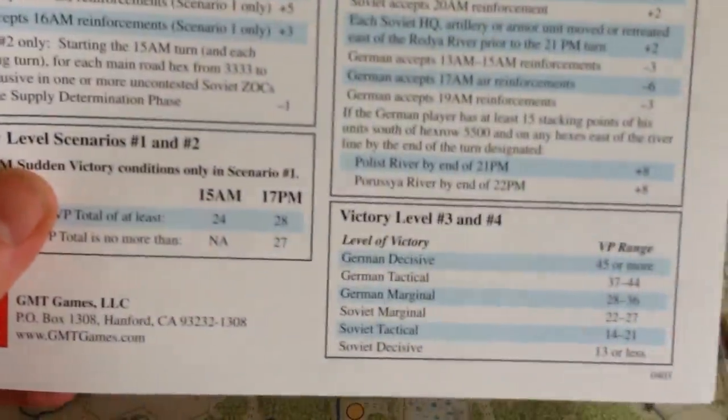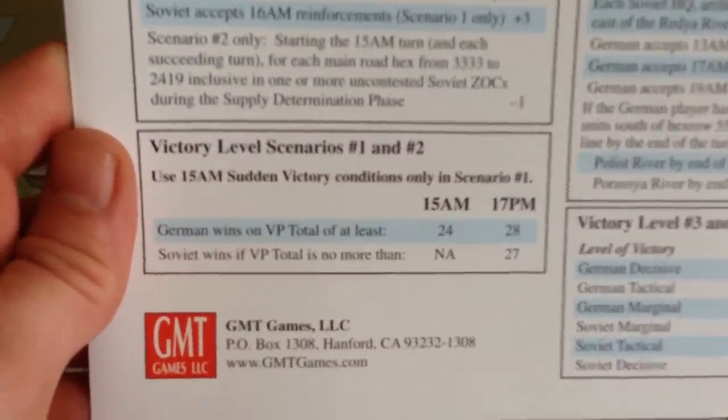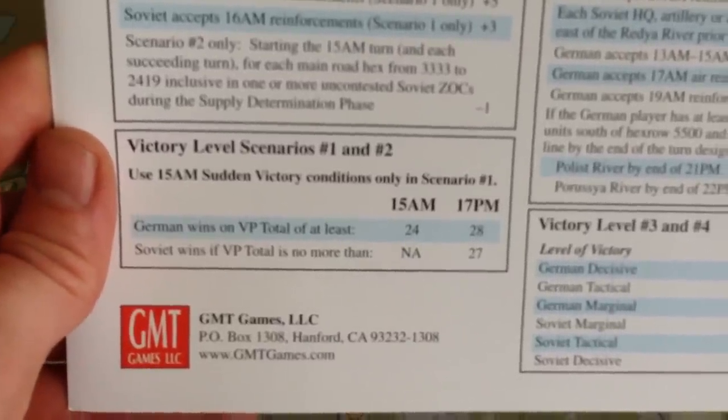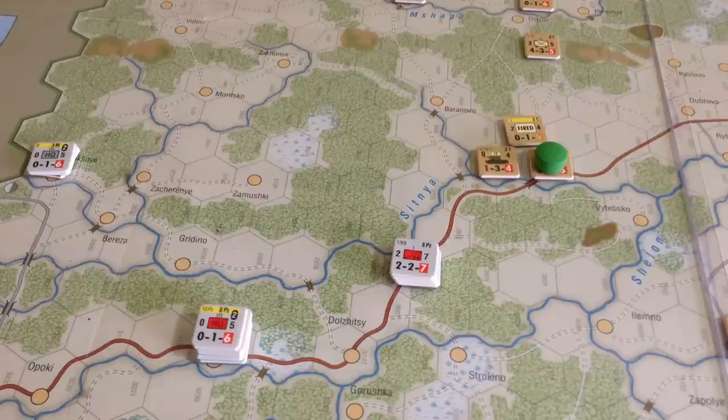Looking at the victory levels for scenarios one and two: there are two victory check times — 15 AM and 17 PM. There's a way for the Germans to get a sudden death victory at 15 AM, which is the fifth turn of the game, but it's difficult — I think you need 24 victory points. Most likely you'll be aiming for the 17 PM end-of-game total, which is 28 victory points.